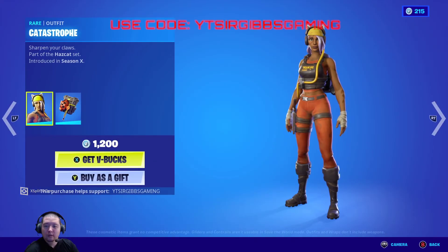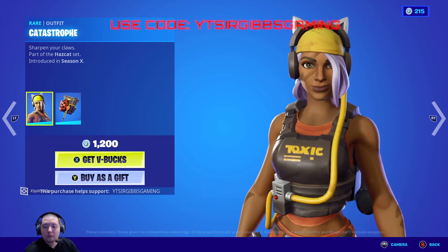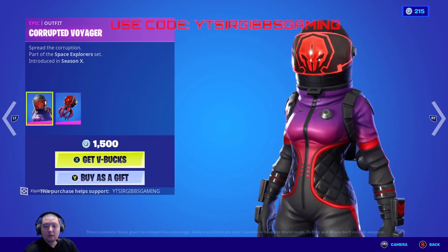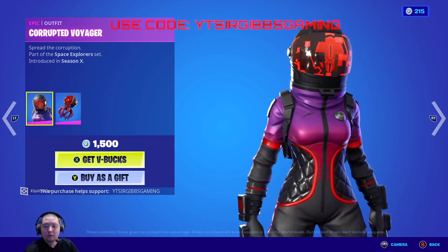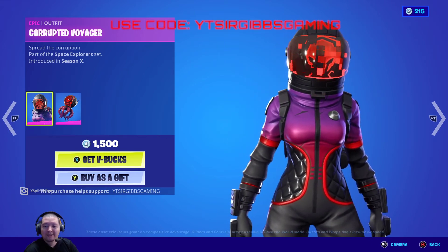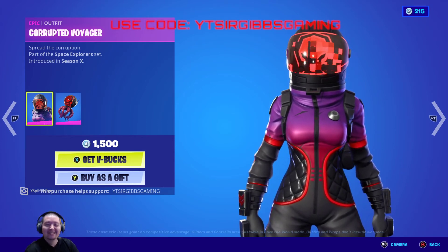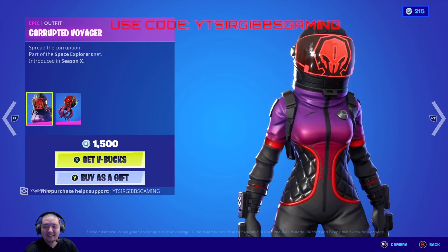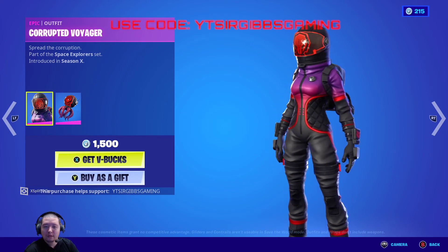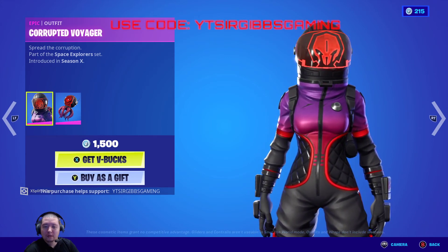And then we got some random skins — they usually just pull some random skins out in the last section of the item shop. It's 1,200 bucks for Catastrophic from Season 10. And then we got the Corrupt Voyager for 1,500 bucks. I saw somebody wearing this the other day while I was playing VR — scared the heck out of me. There was this guy looking through the window, shooting people, and I was like, what the heck? Anyway, it's a pretty nice space-related outfit. I kind of want to buy it but I don't know if it's worth 1,500 bucks.